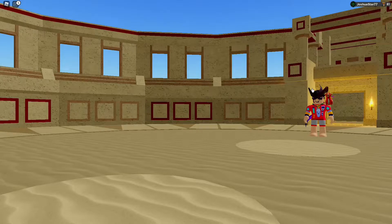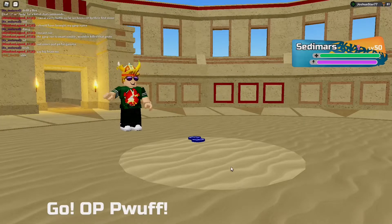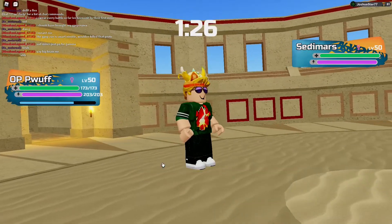Let's see who he goes into. By the way, this is lagging. There we go, we're in. It's a Centimars lead. We're just going to lead with the PLUF right away and go for the big poison.